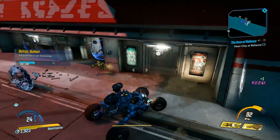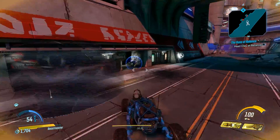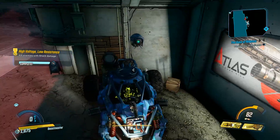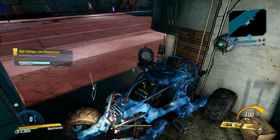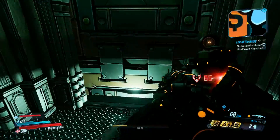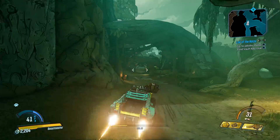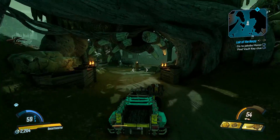Hit that like button if you enjoyed the video and are pumped that Borderlands 3 is finally here. So these things are called laser wings. I found them around level 21 after a very intriguing mission trying to save an old friend here on Eden 6, a beautiful planet that reminds me of Jurassic Park.